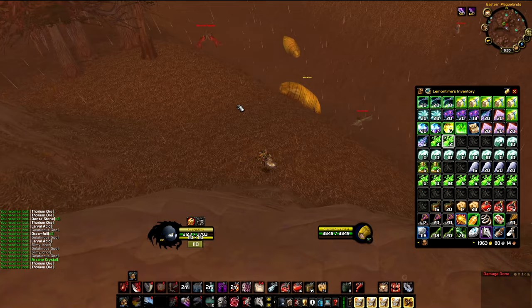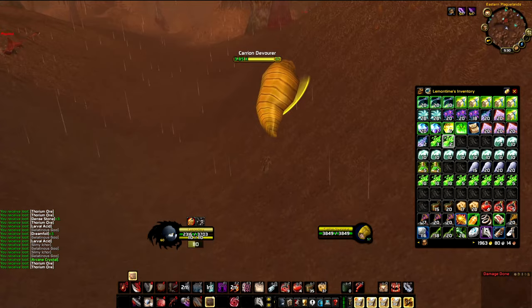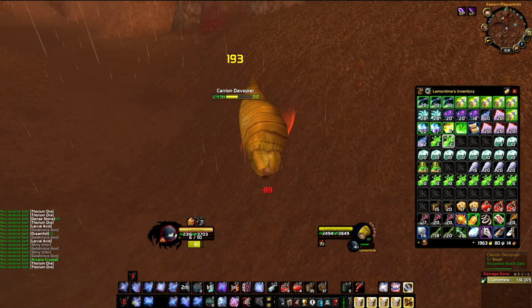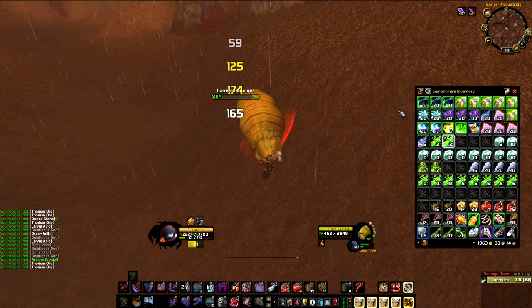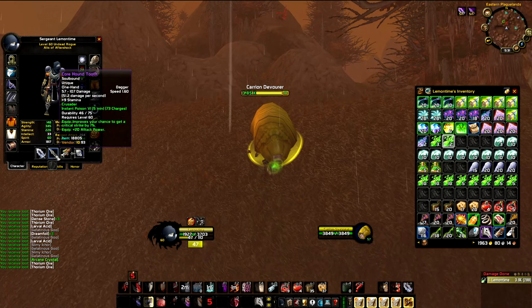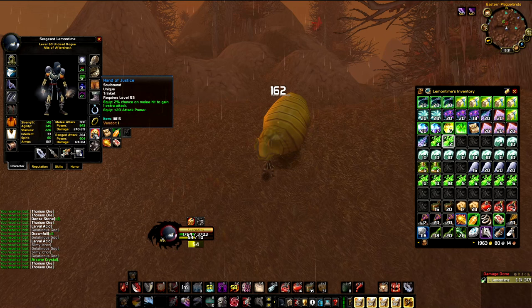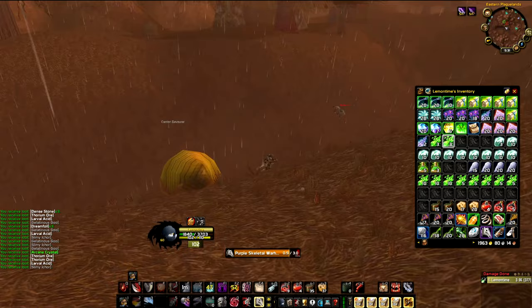People always say only mages can make gold, and that mages only make consistent gold in dungeons. But with this rogue I've made probably half of my total gold. I've made about 50,000 gold so far. A lot of it was made with the mage, but once you have a lot of gold, many windows of possibility open up — you can purchase whatever gear you need rather than waiting on lucky rolls.